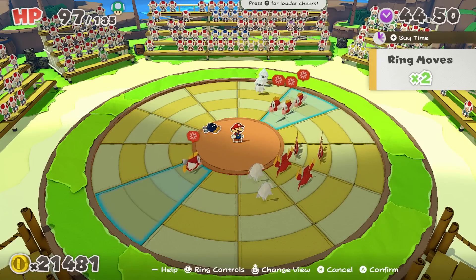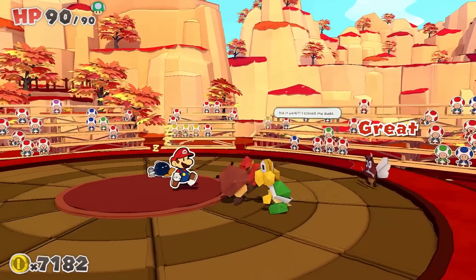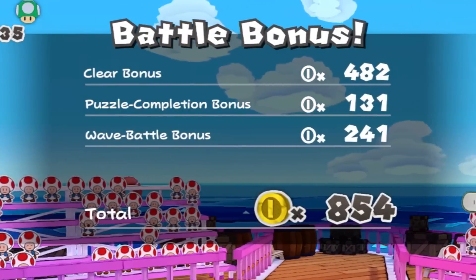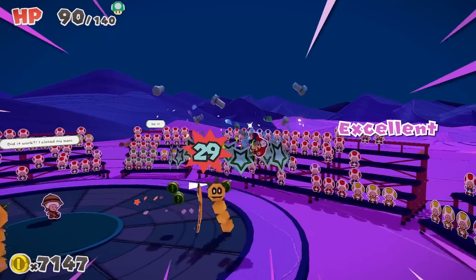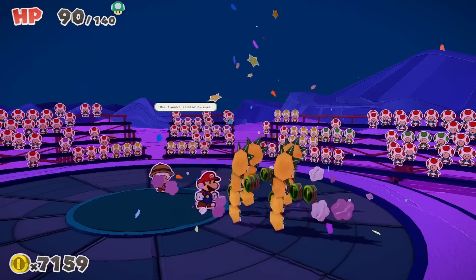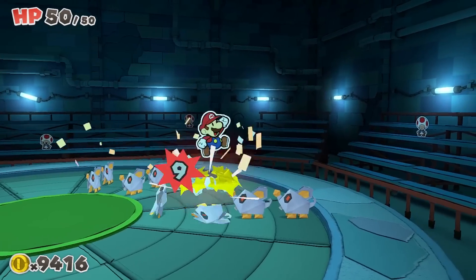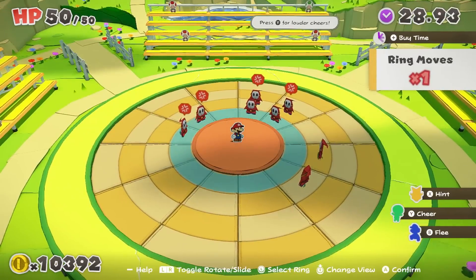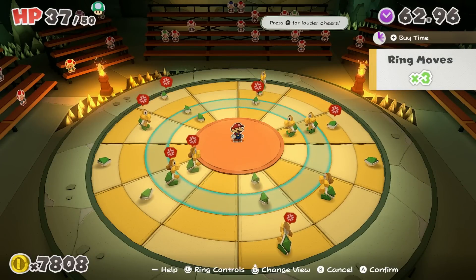I wanted to focus on the combat though, because this was easily the most divisive change the developers implemented. The ring system seemed intriguing from the trailers, but not having any control over your partners, the lack of meaningful badges, and no XP were a big turnoff for some. Obviously you should not go in expecting the same system on a mechanical level, but over the course of the game it did start to feel like the good old days in terms of strategy. You start being able to turn rings left and right or shift them up and down, and the goal is to either line up enemies to stomp 4 in a row or lump them in a square for a pulverizing hammer attack.